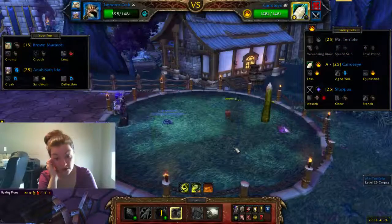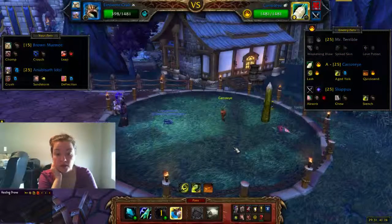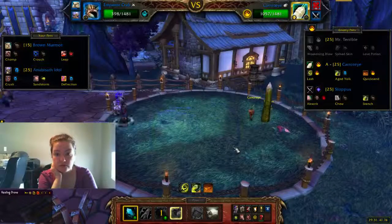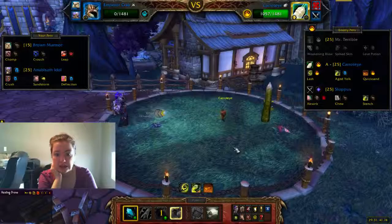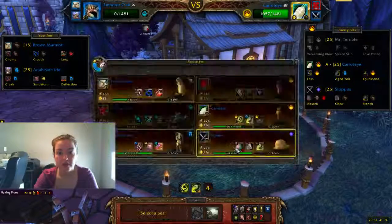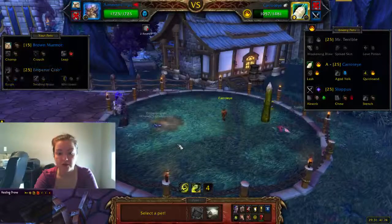Now it's Paradox. We're going to Surge — hope that we don't die. Now we bring out the Anubisath of Edel.